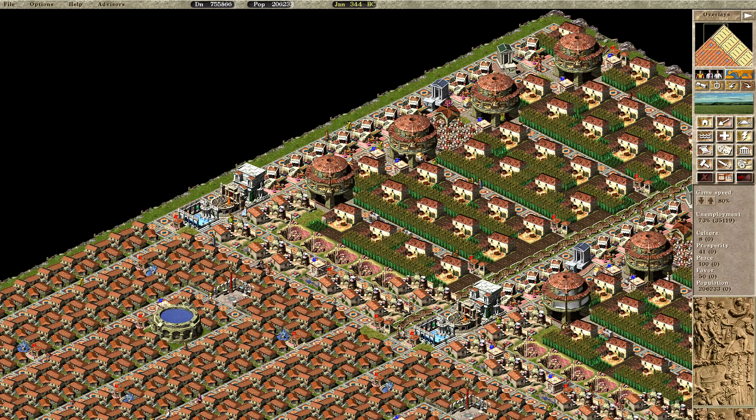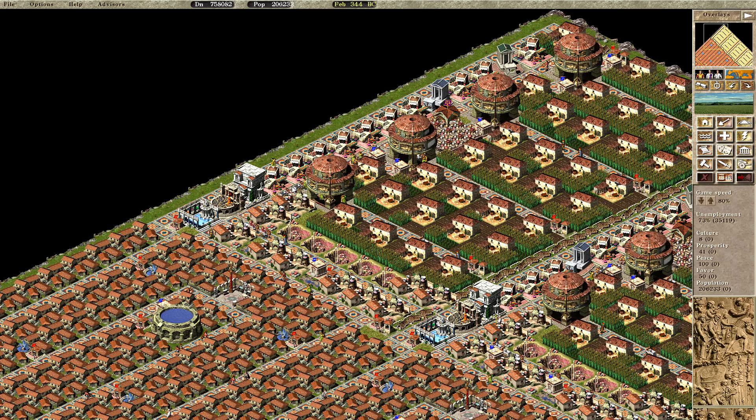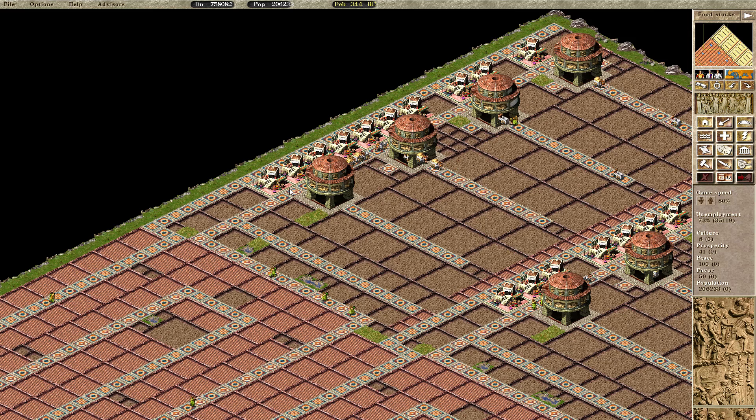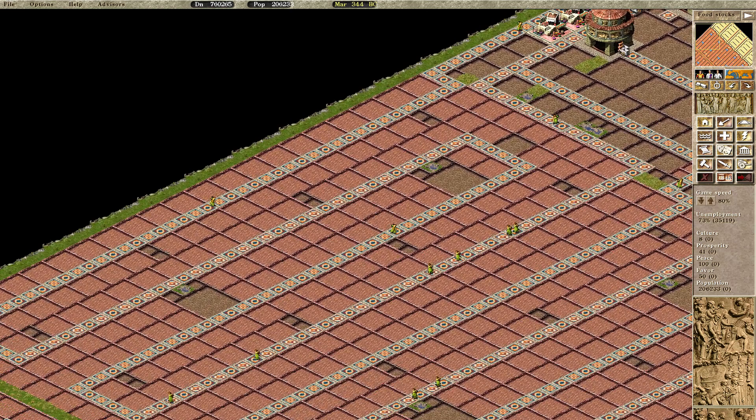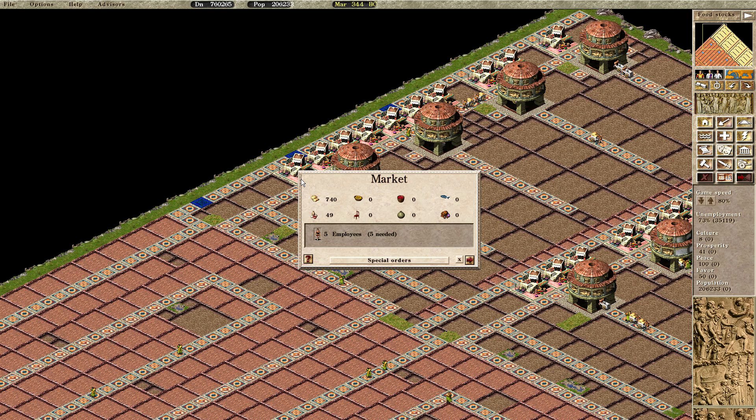This holds for all service buildings, with a small exception for markets. For the market lady who distributes goods and food, she leaves and returns to one of these two tiles. For the supplying lady, she also leaves and returns to one of these two tiles - so you can realize it's super quick. She can resupply the markets very quickly once supplies are low.